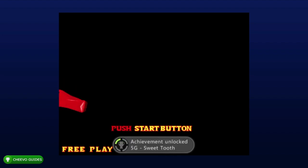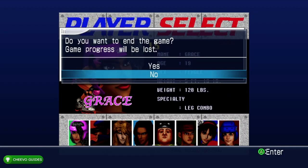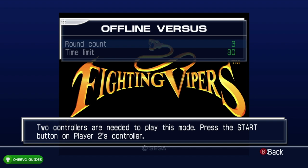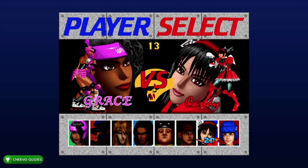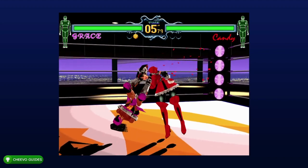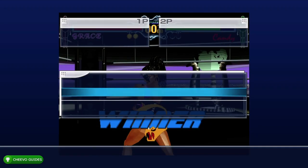Next we're going for the Who Needs Armor achievement. During battle you're going to have to enter a cheat code. The cheat code is right, left, right, left, left trigger — but you have to enter it really fast. What you want to do is just keep moving the stick from left to right really fast and keep spamming left trigger. This will eventually trigger the cheat code and you'll realize it worked because all the armor will break off. Pick one of the female characters at the character selection screen. I also started up an offline versus against my second controller, so I'm not using arcade mode for this achievement. Once you enter the cheat code correctly you'll know when it works because all their clothes burst off, and you're going to get an achievement called Who Needs Armor for 20 gamer score.